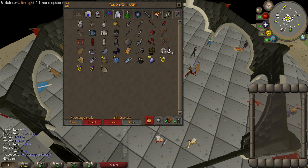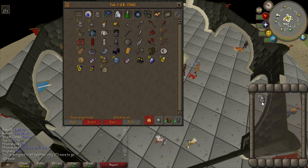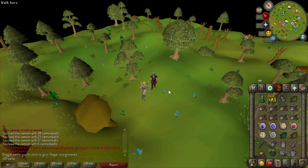Now I'm going to go do my slayer task - cow fights. I believe I've got 173 cow fights to kill. This could take a while. I'll probably just go kill the regular cow fights because it makes it so much easier - see you guys once the task is complete.